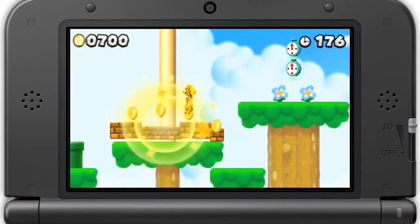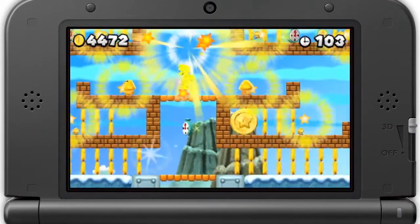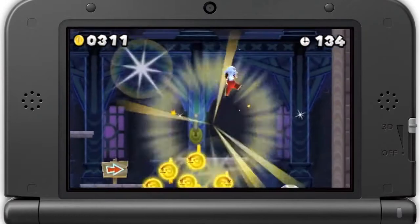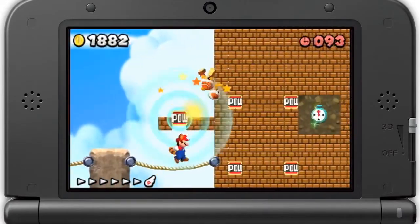Normally in New Super Mario Bros. 2, three courses are selected randomly each time you play Coin Rush. But because these downloadable course packs feature three courses each, you can hone your skills and develop the perfect run through repeated playthroughs.